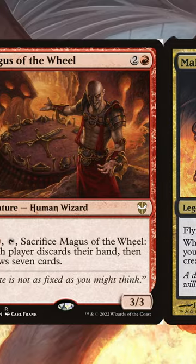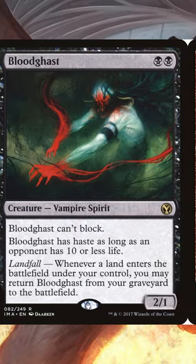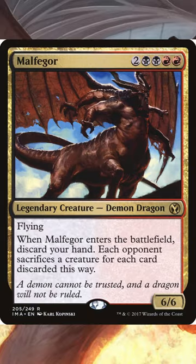In this deck, we're going to pack in some wheel effects to make sure we're going to have a full hand to blow up our opponent's boards. Then we're going to play cards that want to go into the grave for some sweet, sweet value. Finally, we run any flicker effects we can get our hands on to pull this trick off multiple times.